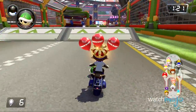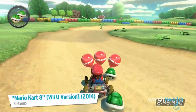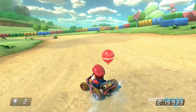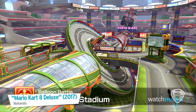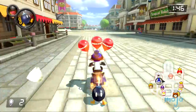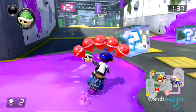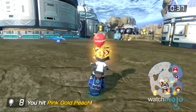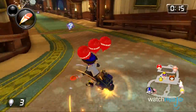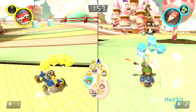Battle mode is where Nintendo spent most of their time improving the game over the Wii U counterpart. In the original version, the arenas were repurposed tracks from Grand Prix, which were less than ideal. Now Nintendo has given us eight specially designed arenas: four new ones, three returning arenas from previous Mario Kart games, and a modified version of Urchin Underpass from Splatoon. The difference they bring is practically night and day — battles get frantic quickly and there's plenty of room to maneuver. Plus, the feather item, last seen in Super Mario Kart, makes a return exclusive to battle mode.